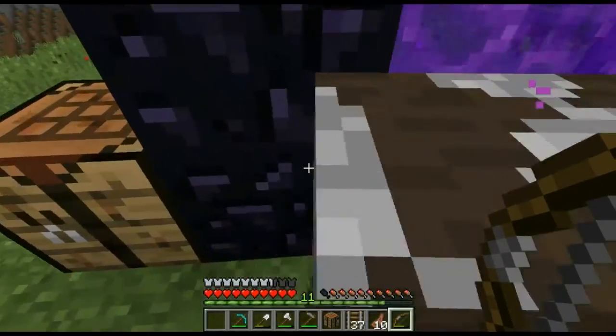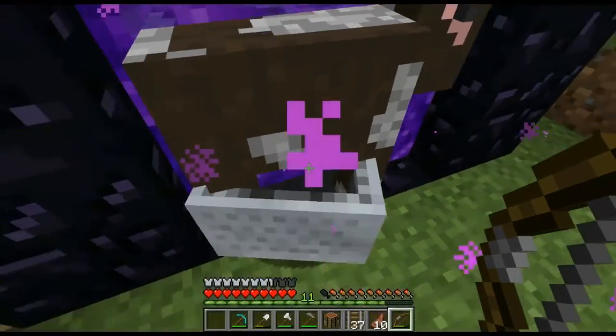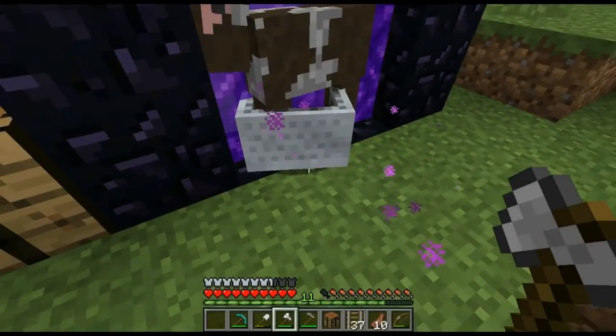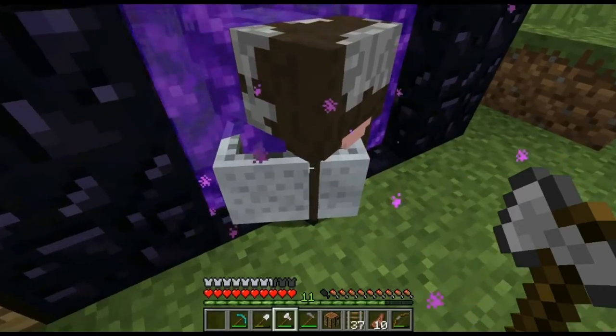I think I can just push him in and then break the minecart. There we go, and then iron axe. I am playing on the new snapshot, 15w42a.